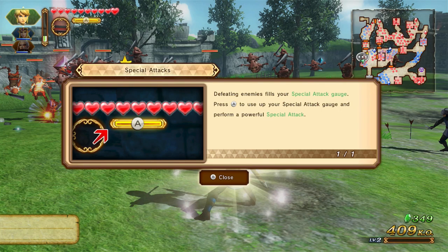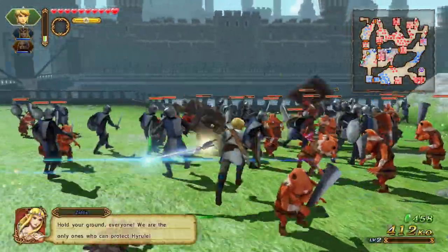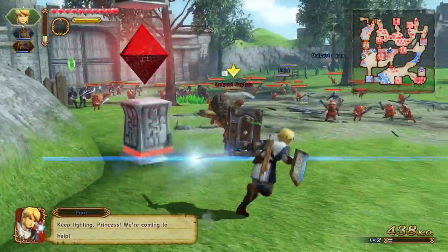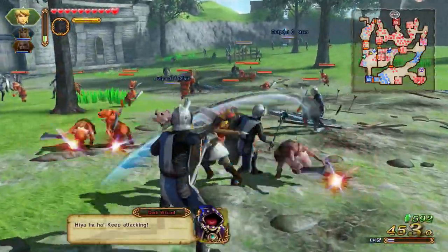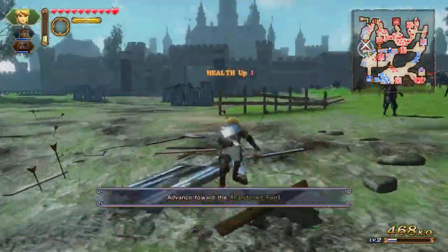It's essentially a hack and slash game - I didn't really mention that before. Sometimes there are captains that take a little bit more damage, but they're usually controlling bases. When you defeat them, the base shifts to blue - meaning it's yours - and you'll get some warriors spawning at your side. You don't have to defeat literally every single enemy, but it's nice to defeat a bunch.